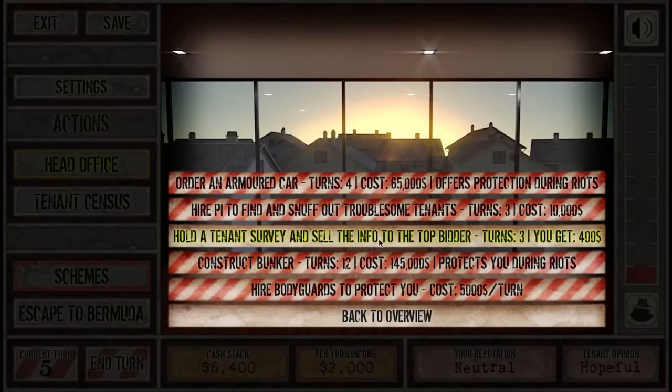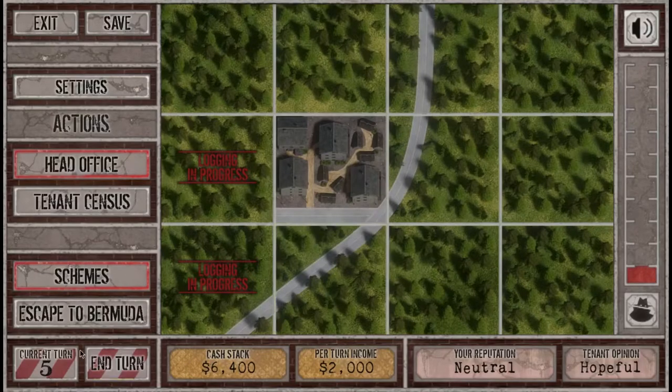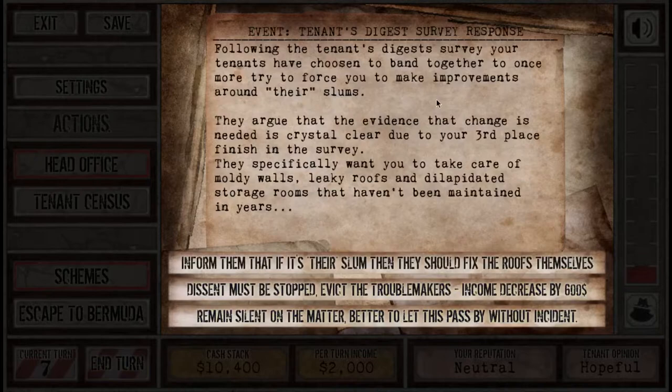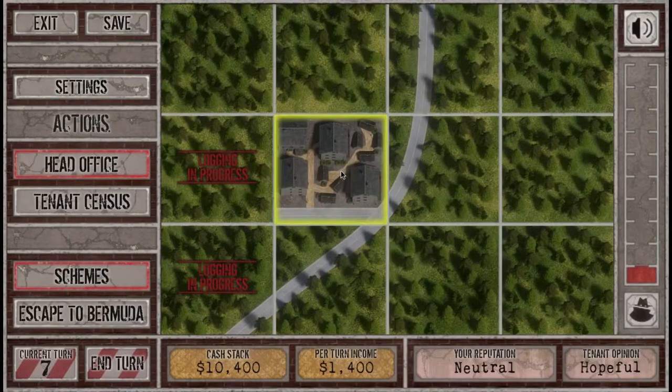The head office thing finished, so I got $400. I might as well do that again. Following the Tenants Digest survey, my tenants have chosen to band together to force improvements. They specifically want mouldy walls, leaky roofs and dilapidated storage rooms fixed. I can inform them to fix it themselves, evict the troublemakers — income decreased by $600 — or remain silent. I'm tempted to evict the troublemakers. Income decreases by $600 but I have enough money. Goodbye, troublemakers.